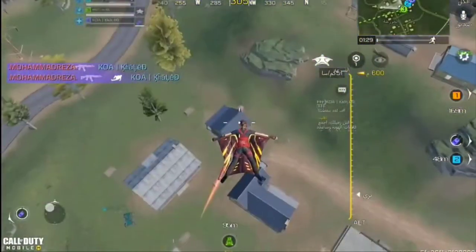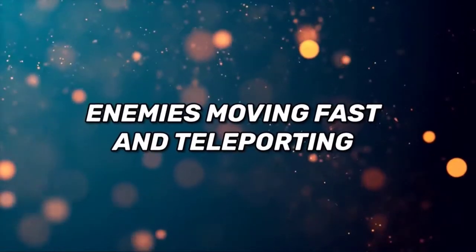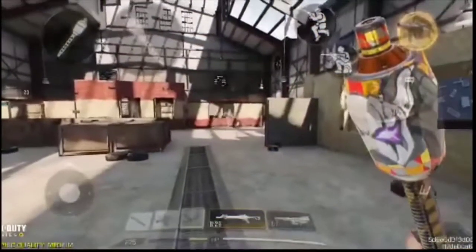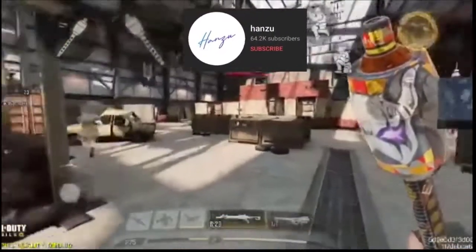Another similar glitch that many players reported is not being able to heal after landing from the revive flight. The next big glitch is related to movement, where sometimes you see enemies moving too fast and teleporting all over the place. I actually encountered this glitch against a full squad but wasn't recording. Here's an example from a YouTuber called Hanzu — it's exactly the same, so it happens in both MP mode and BR mode.